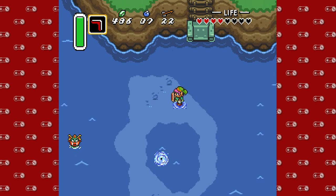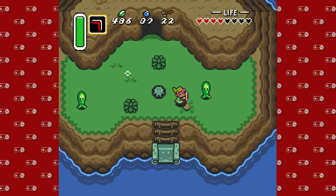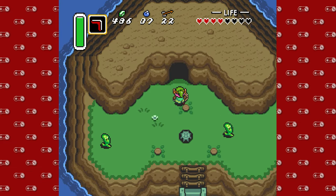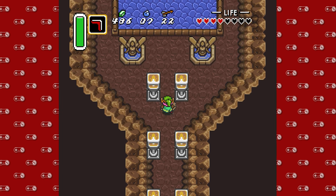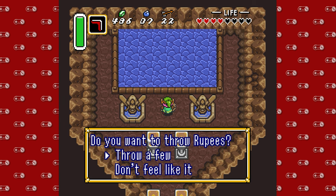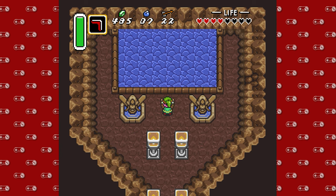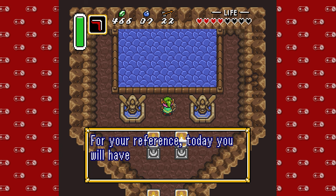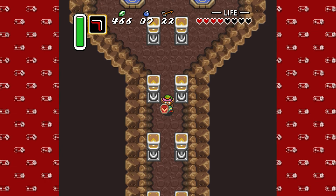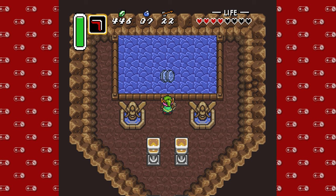So this, my friends, is the Pond of Happiness. Coming in here, being careful not to hit the sentient boogers going in. We are going to be generous today and throw in some rupees. Let's go ahead and throw in 20 for now. That doesn't do anything yet; however, you can come back and throw in some more. Trust me, this is worth it.